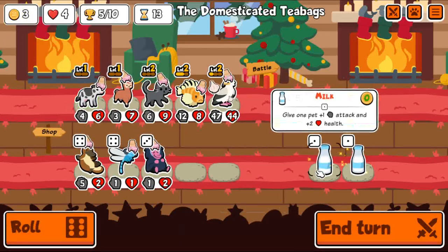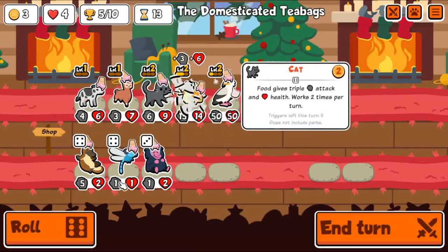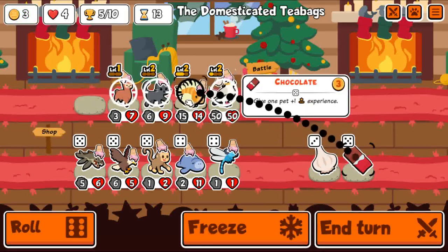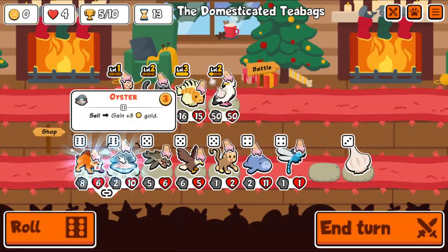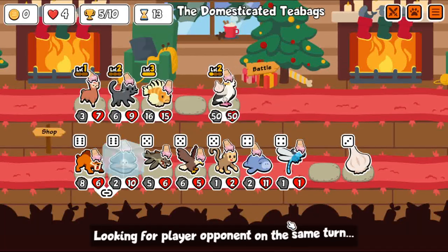Level two — that's just instant 50. I don't know if I really needed to do that, but there we go. 50-50 with Garlic means it won't die to another 50 attack unit. There's level 3 Lionfish — perfect. Now I just need to get its attack up. Looking pretty good. And I guess I also want level 3 Vulture.